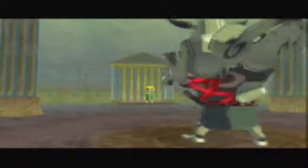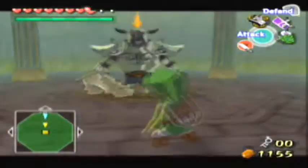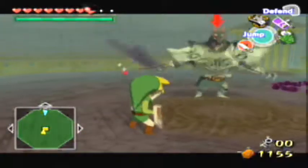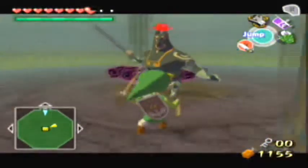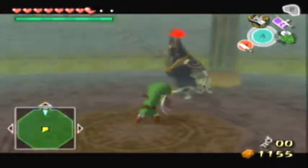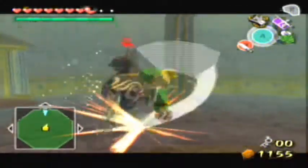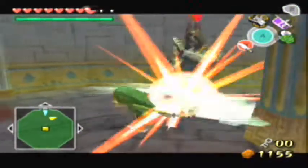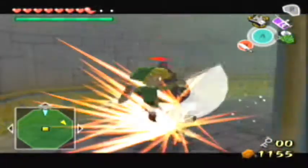Alright, through this door we got our first Iron Knuckle. What you wanna do is pull out your sword, wait for him to strike, use the counter attack, and steal a Knight's Crest from him. Then just take him out.